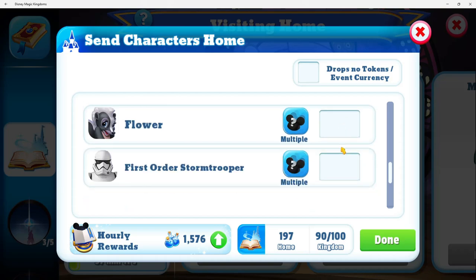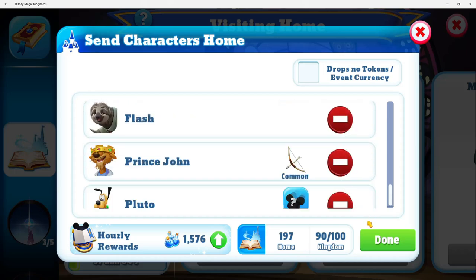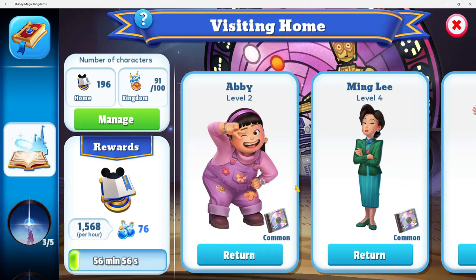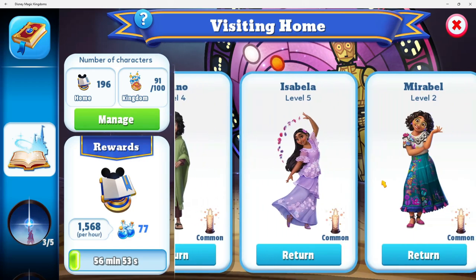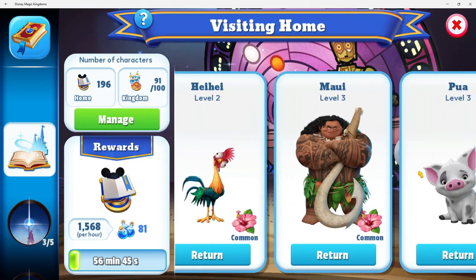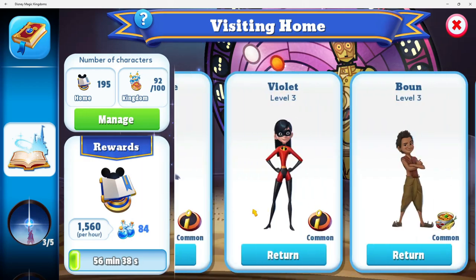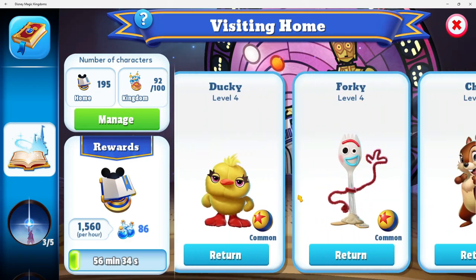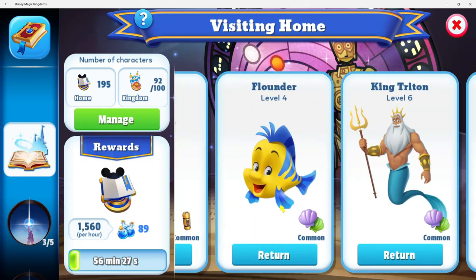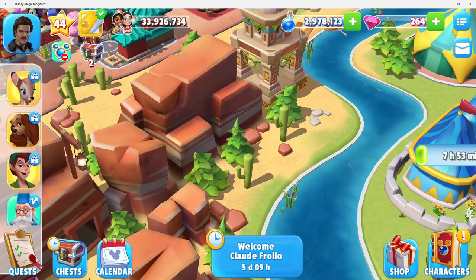I think I got all of the common token ones. I mean, not all of them, but I do have multiple people working on stuff. I have a lot of common tokens that need stuff, so if I can maximize and finish off common tokens for anyone, that would be really good.